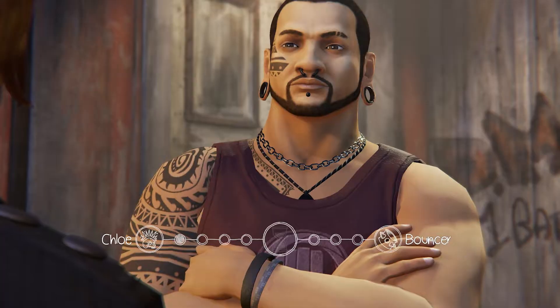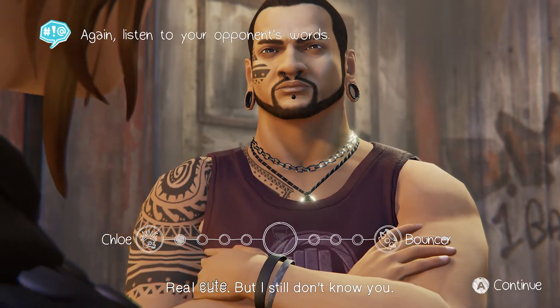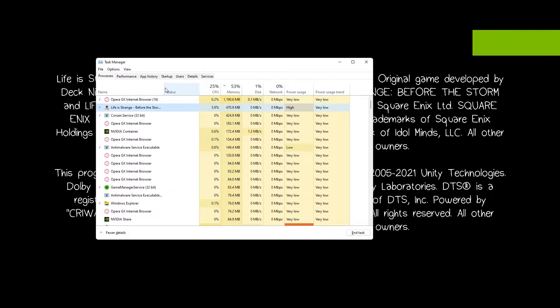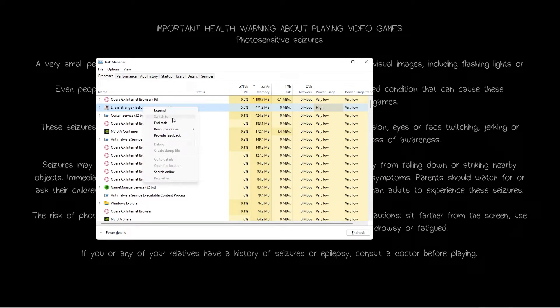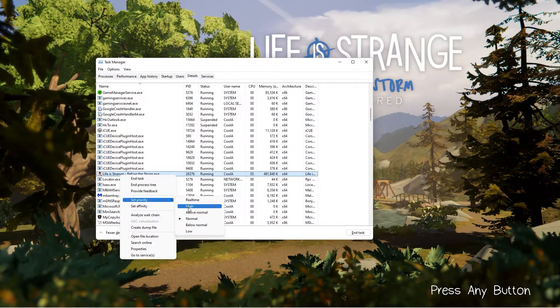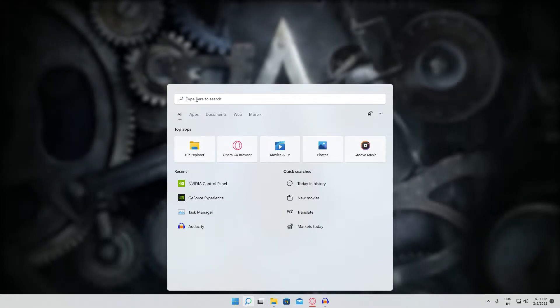Next, change the CPU priority for your game so CPU utilization is maximized while playing. Launch the game, then open Task Manager with Ctrl+Shift+Escape. Go to the Details tab, locate Life is Strange Before the Storm or Life is Strange Remastered — whichever you're running — right-click on it, select Set Priority, set it to High, and hit Change Priority.